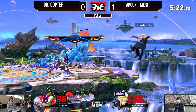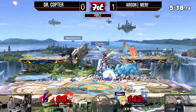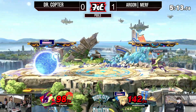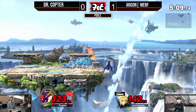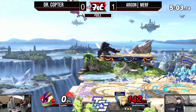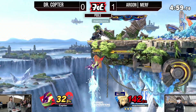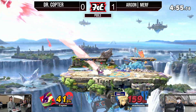We just have to see if Copter can find a way to take this stock. Cloud is at 142%, and Murph is just not phased — he's like, 'I'm going to wait, charge Limit, and dash attack and kill you.' Murph is doing a really good job of playing patient. You can definitely tell that Copter is playing way too aggressive with that up smash right into the dash grab.